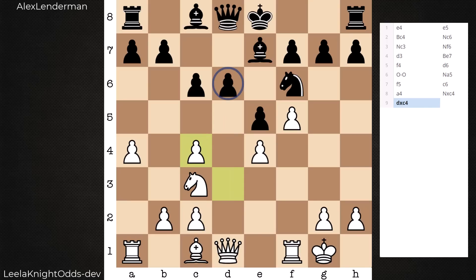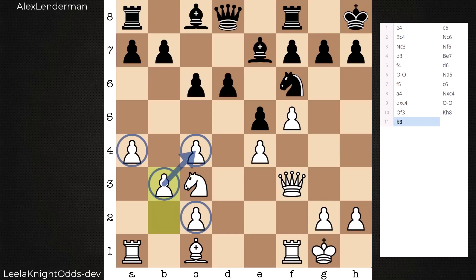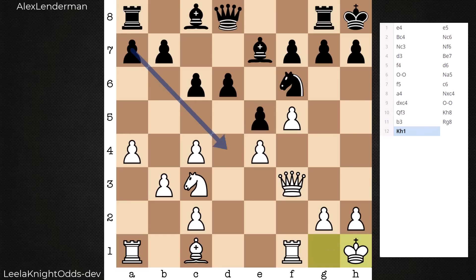We're going to see that this pressure on D6 eventually causes black to make some awkward moves in order to defend. First, it's castles, queen f3, king h8. What's that about? Well, black is already anticipating this idea of g4, g5 — getting in position for rook g8 and a timely g-pawn advance. Notice the timing of this g4 move; Leela is not so quick to make this committal advance. A couple strengthening moves are first flicked in: first with b3 — things are cool on the queen side, c4 secure — and also king h1, off of an open diagonal.